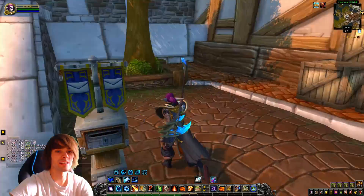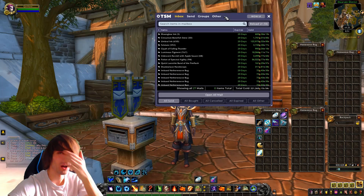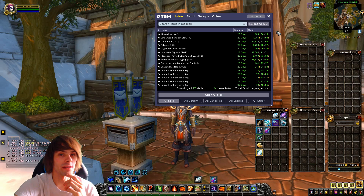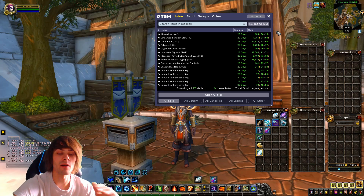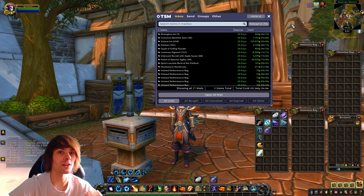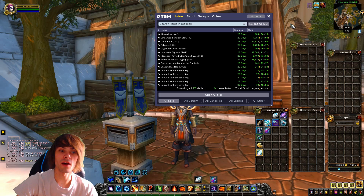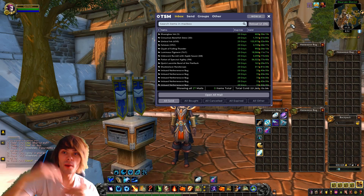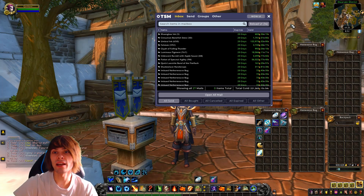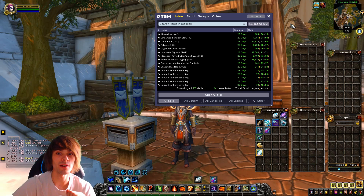Let's get into the lovely gold for the day, which we've actually had some real good luck with over the past night. I always subscribe to the method of one post per day — I don't do any resets, cancel scans, nothing like that. I literally post once a day, usually around nine o'clock at night when everyone's asleep. Yesterday I posted at eight in the morning, which is my other key time. So nine at night or eight in the morning. The gold for the day is two hundred and twenty-one thousand, three hundred and sixty-five gold.